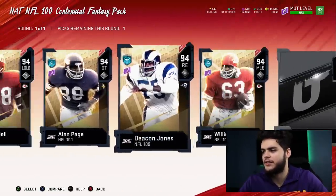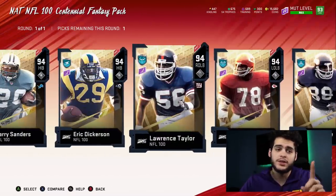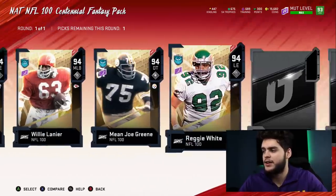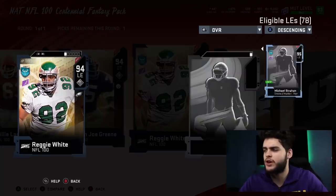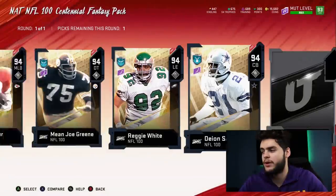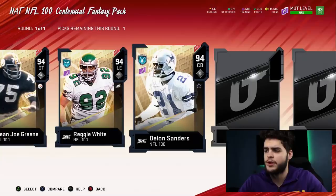The linebackers and defensive ends — I believe these all came out together. One of my choices is Lawrence Taylor, which I'm still heavily debating — he's definitely up there. And Reggie White was one of my choices, but now I have Michael Strahan. So comparing them, my Strahan is actually better, which is surprising. So that's cool — I do have a better left end now. And Deion Sanders I already have, so no need to worry about him.